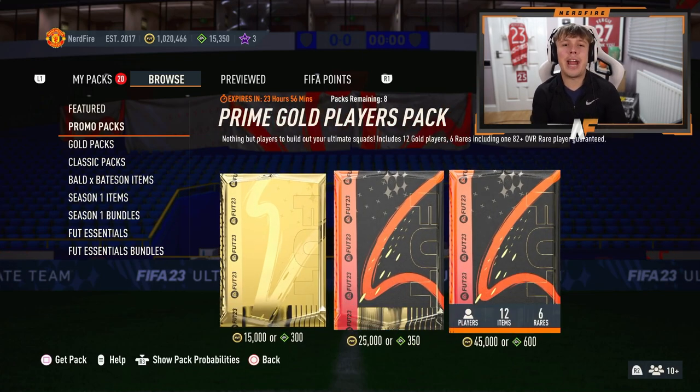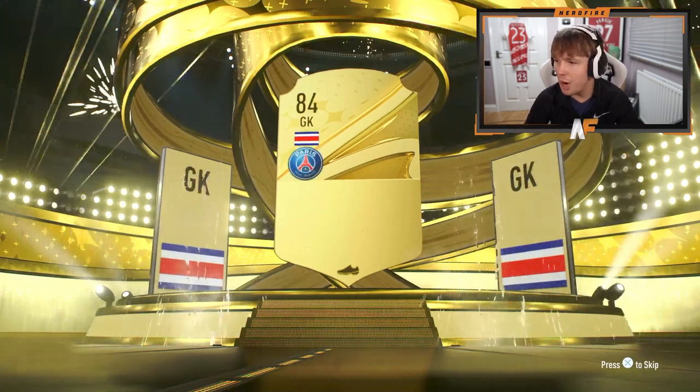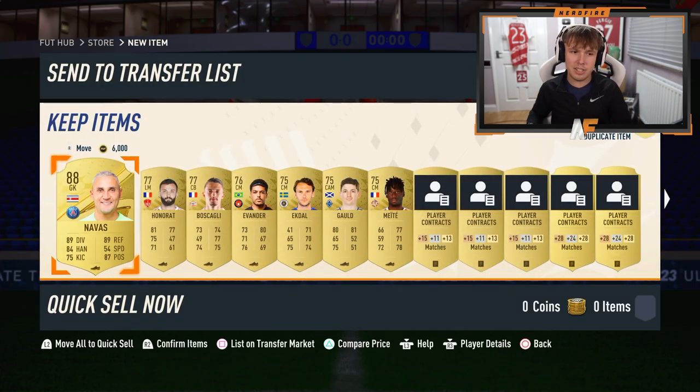We're going through these promo packs. I'm going to show you any good pulls we get — any decent balls, any walkouts, and obviously if we get a Road to the Knockout you'll be seeing that as well. First pack — cheeky little K-dor-Nava. That's good fodder. I'll take any fodder at this point because I've just done a fair few SBCs. Good way to start it.